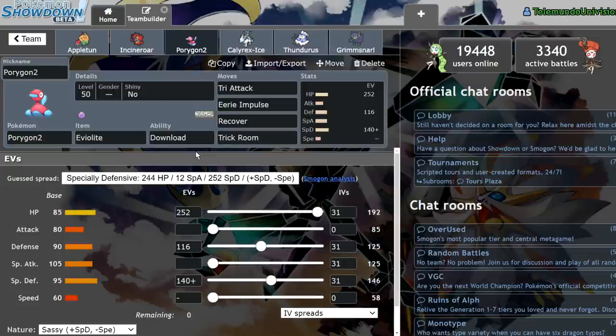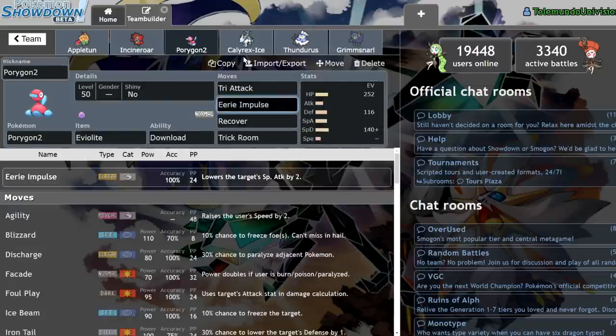Next up we have Porygon2 — standard special defensive set, Eviolite, Download, Tri-Attack, Eerie Impulse, Recover, Trick Room. Really nice having Eerie Impulse to deal with Tornadus-Therian and Kyogre and stuff. It's a really strong move and really useful overall.